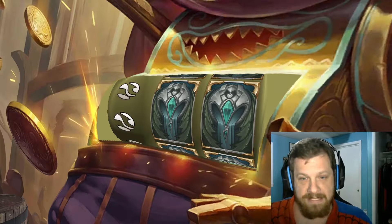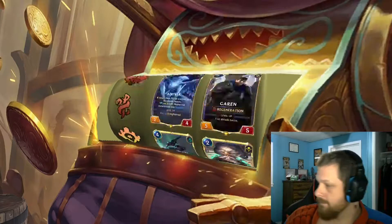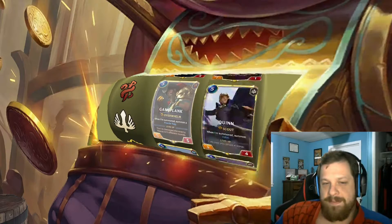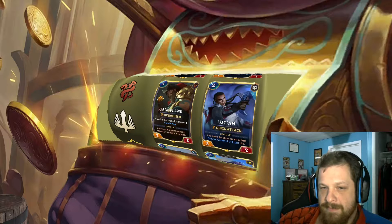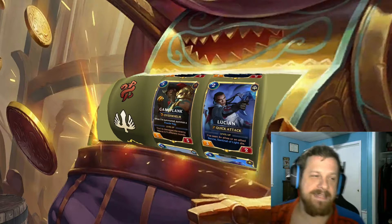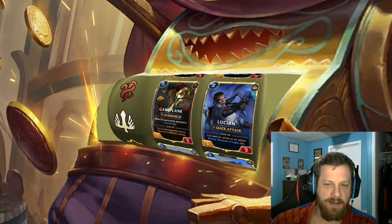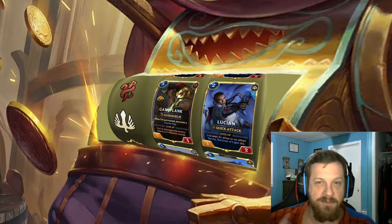Without further ado, let's see what deck we get today. Okay, so we're doing Gangplank and Lucian — Scouts! That's kind of fun because powder kegs are units that die, so it'll be complicated to make work, but if done properly it could be pretty aggressive and fun.